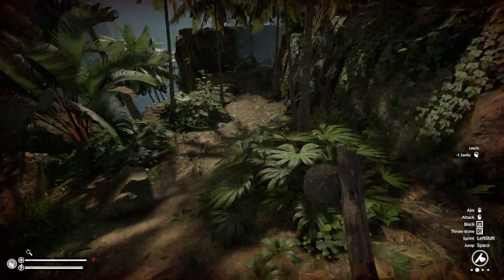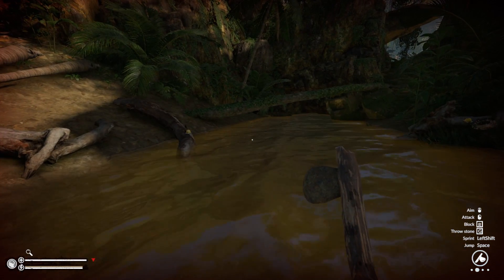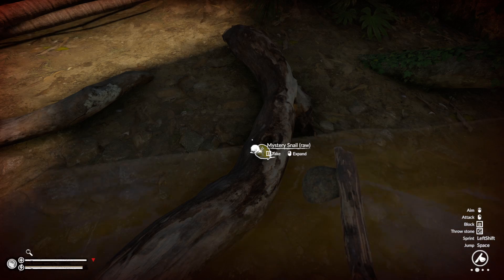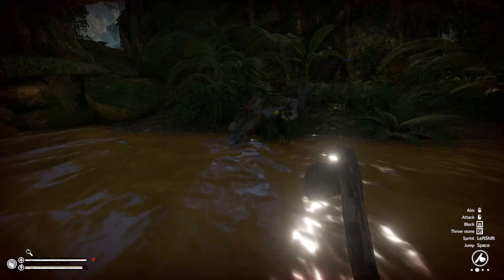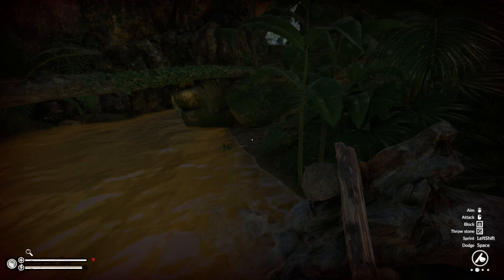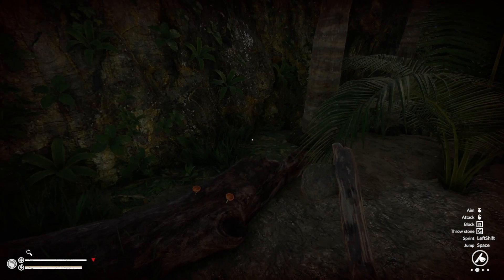Another different mushroom you can get are the red mushrooms. There's also something else you can eat which is really easy — snails. I find these near water sources: mystery snails, these yellow ones. You can just eat them raw or cook them up near a campfire. They are always on logs near water sources. And here are the red mushrooms — these are on the brown logs that you can see here.